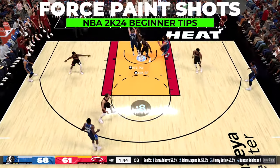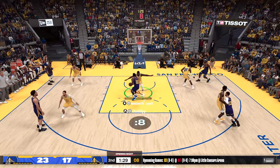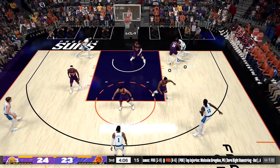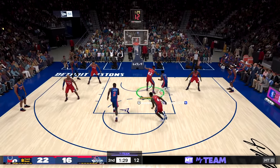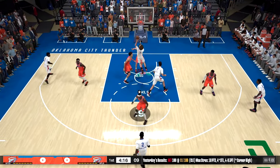Sometimes you just have to know when to fold them in 2K. Do not get baited into still trying to shoot near the rim after the defender has recovered and clearly stopped your drive or post up. At most you want to give it one or two pump fakes, and if they don't jump, kick it back out. There's a good chance you're going to miss it — don't fall for the trap.